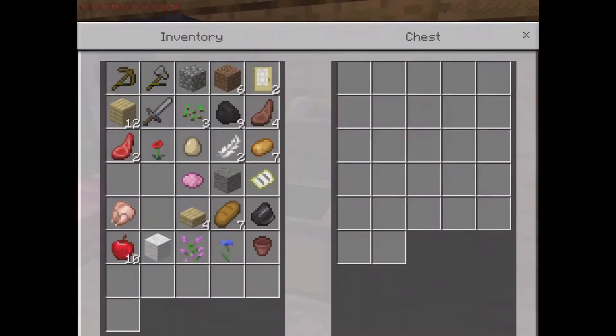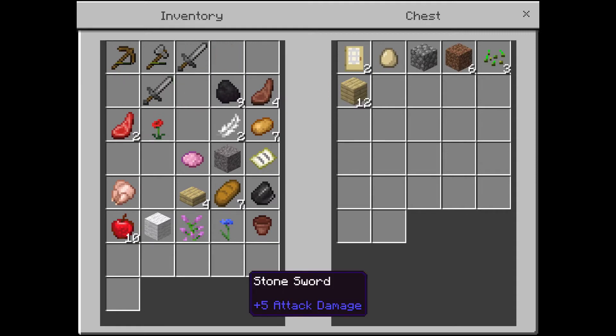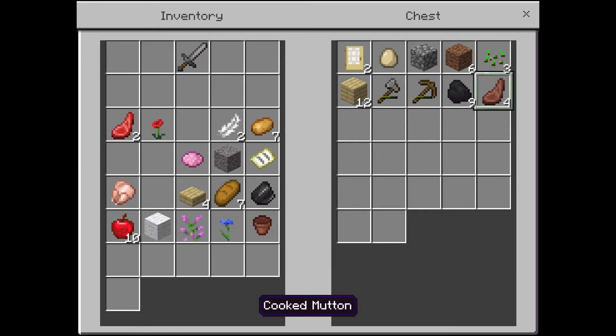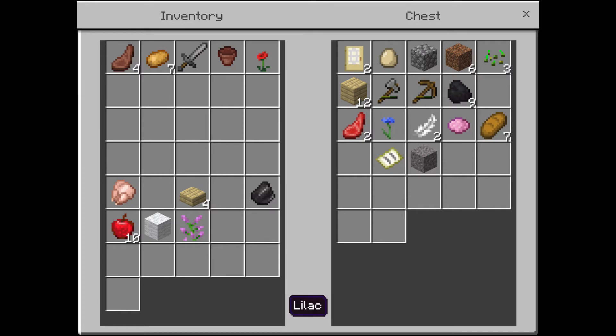I'm going to put all this stuff away. Use my sword. Should I do red? I feel like I should try out the red and see how it goes.